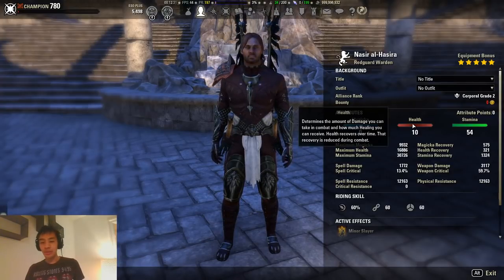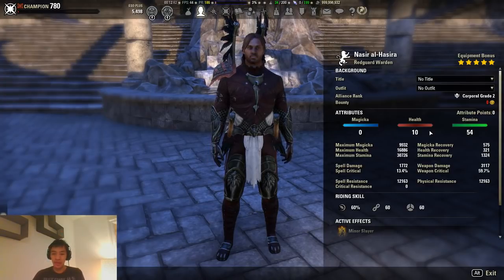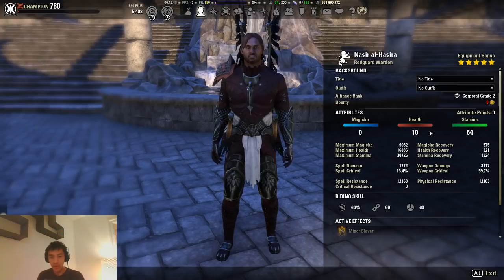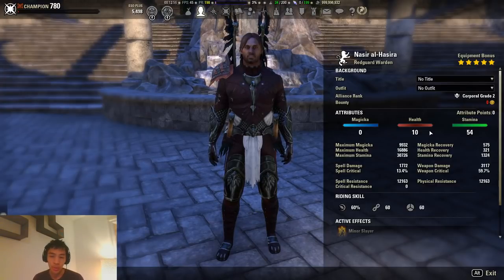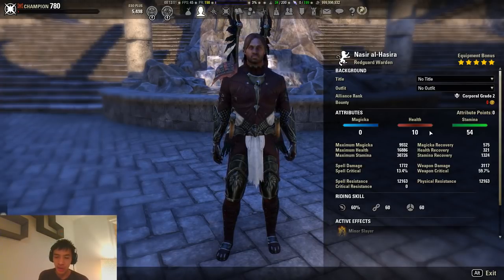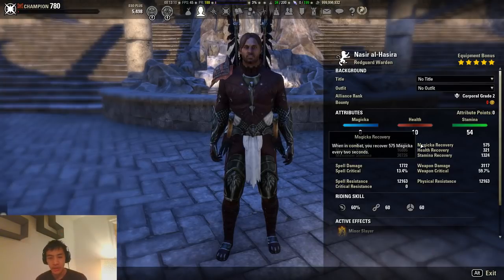For Attributes, I have 10 points into health and 54 into Stamina. We're using Dubious Camoran Throne, so we need some extra health points to make up that loss. Note that some sets like Ravager have a Max Health set bonus, so if you're using Ravager, you can remove all points from health and put them all into Stamina. Our health is sitting at 16.8k, just shy of 16.9k, which is pretty comfortable for vet trials.